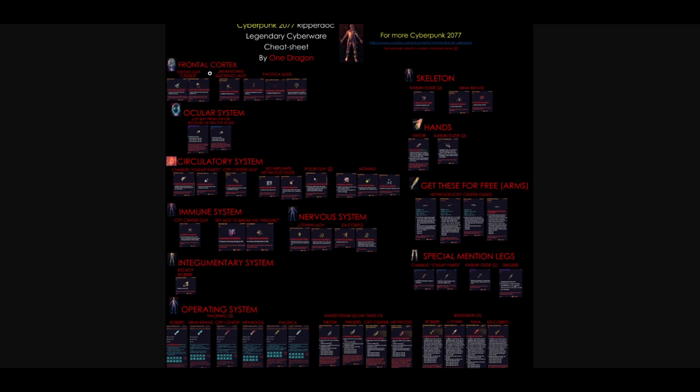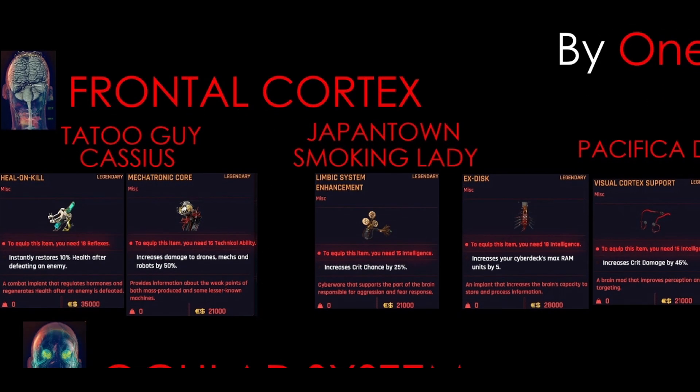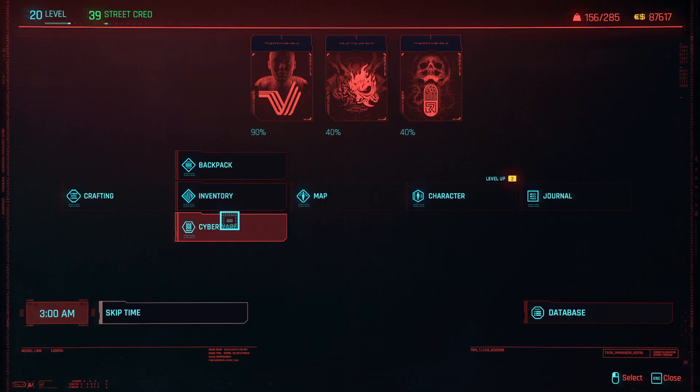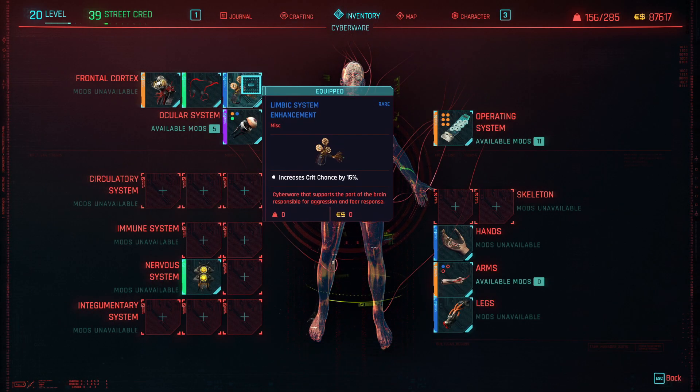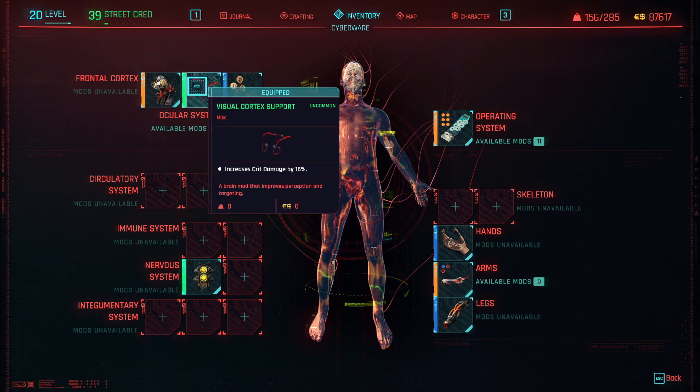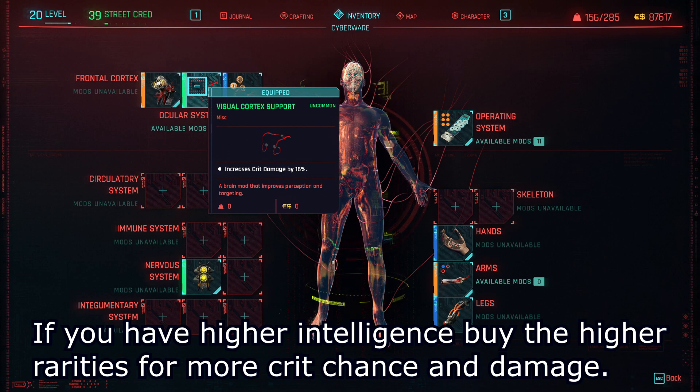For cyberware, I have a legendary cheat sheet video which I recommend you check out in case you want to build your own builds. In this build it is really important to be able to deal with enemies quickly before they one-shot you. Especially since I specced into Intelligence, I always opt for a Limbic System Enhancement. Since this one is the rare variant, it adds 15% crit chance, and I also put an Uncommon Visual Cortex Support for an extra 16% crit damage. If you have higher Intelligence, I highly recommend buying the higher tiers for even more crit chance and crit damage.